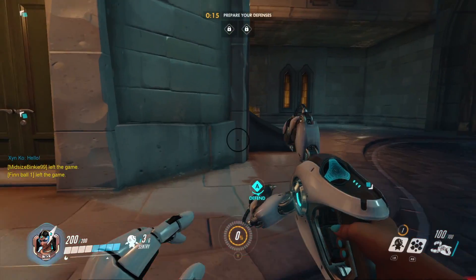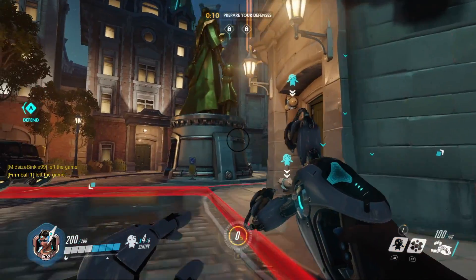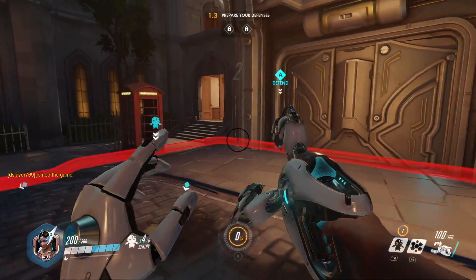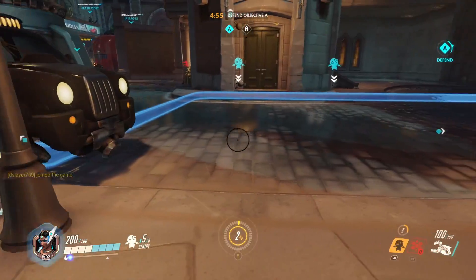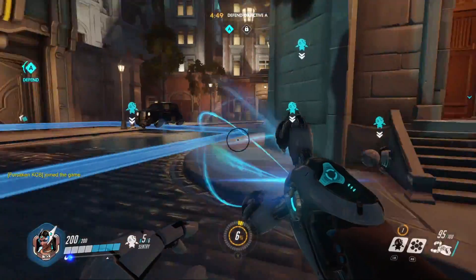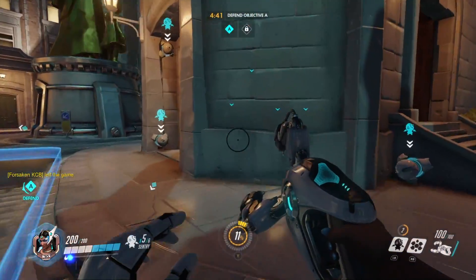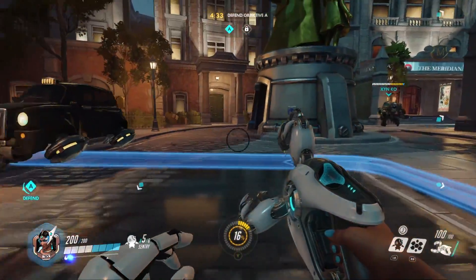When they're all together they can drop an enemy like nothing, but it's either smart to separate them or put them all together. I usually put them all together around a blind corner so if an enemy walks by they get caught, they're slowed down trying to get out of it, and it's just damaging them as well. I usually hang out by my sentry turrets too, because that makes her a really awesome defending character.